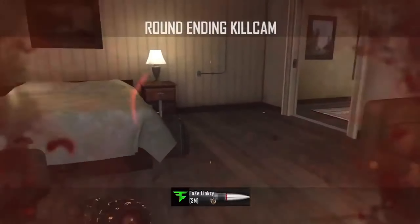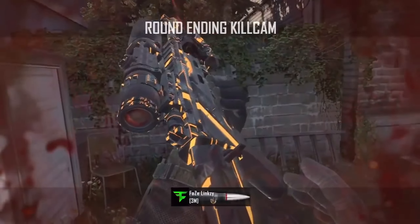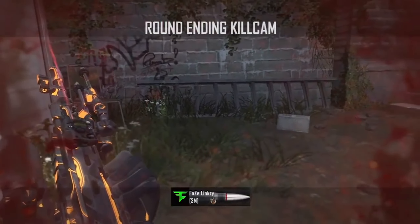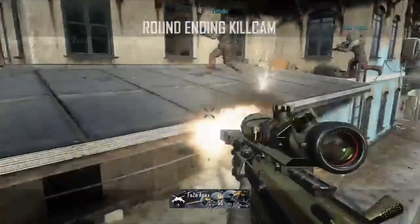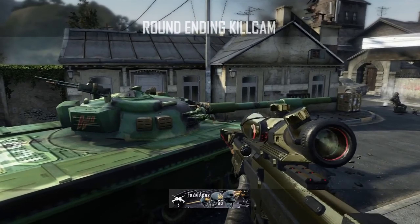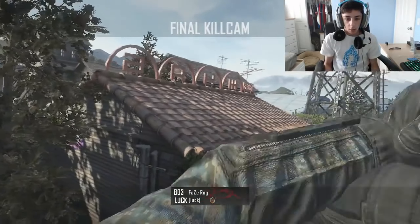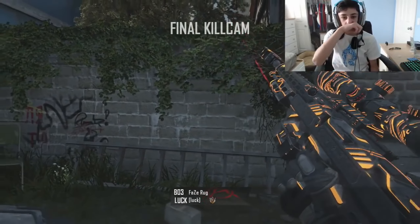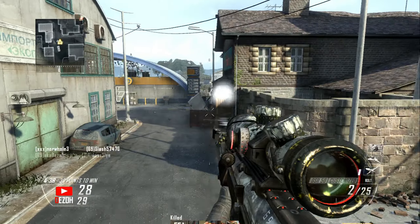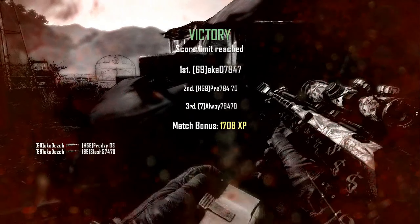At the number eight spot, we have Standoff from Black Ops 2. Just like Countdown, I feel like you can trickshot from anywhere on this map — off a tank, out of a window, or from one of the rooftops. This map is also home to one of the most iconic trickshots of all time. I'm sure you can all guess what I'm talking about, but if you live under a rock, it is the window shot. I still get so excited if I hit this shot — I don't think I've ever played Standoff without jumping out the window. Standoff is one of my favourite FFA maps to play; the game always flows so nicely, making it easy for sniping to last. I don't know anyone who doesn't love this map.